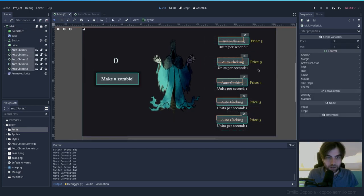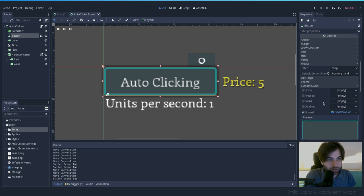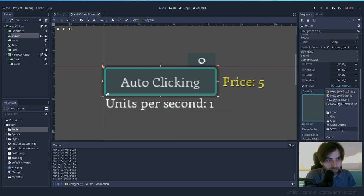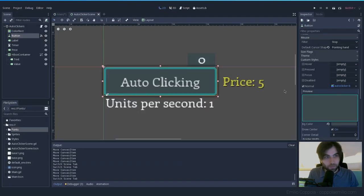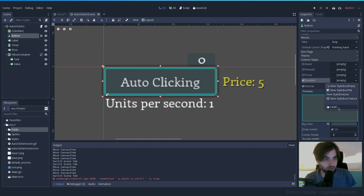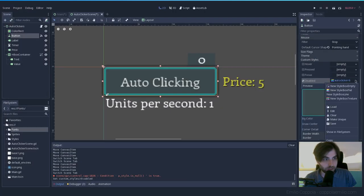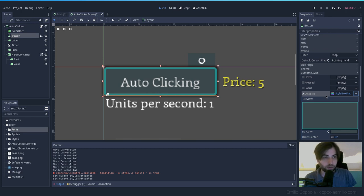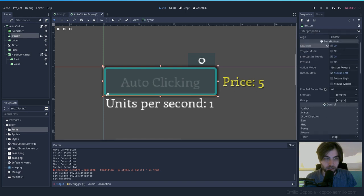Let's do the other button states. Save the current style as 'auto_clicker_button'. Now let's do the disabled version — load the same style and make it unique.